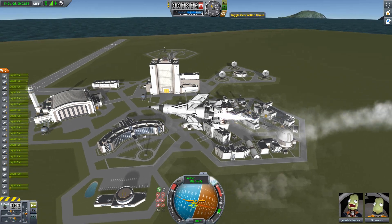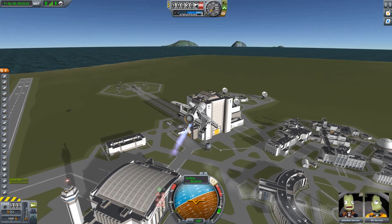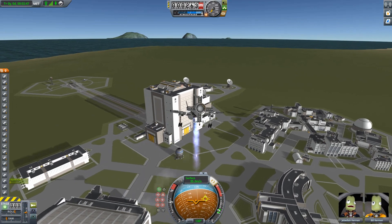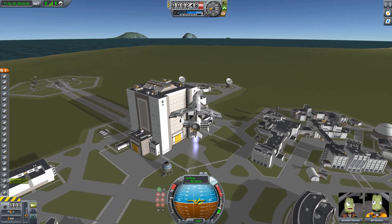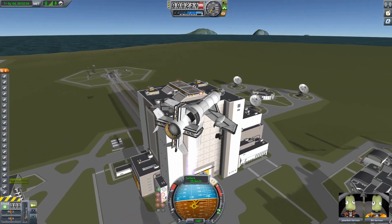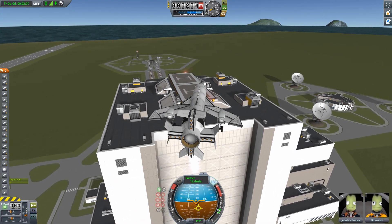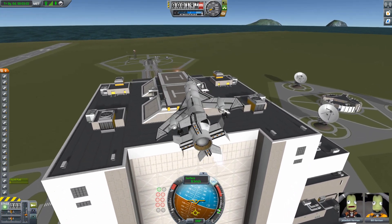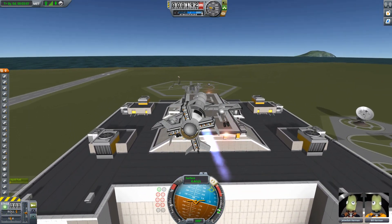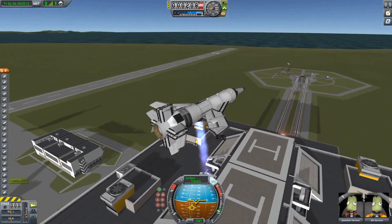Flying pretty well. Let's land it back on the VAB again, and that will pretty much be the end of the video. Just a quick thing — if anyone does want the craft file, let me know in the comments and I will put it up and send you a link in a reply. It is relatively difficult to fly, and you do need infinite fuel and infinite prop in the cheat menu. But other than that, it's fully stock. As long as you have the Making History expansion pack, it will work perfectly fine. If you don't have the expansion pack, you will be missing a lot of the engines — it probably won't even let you open the vehicle.